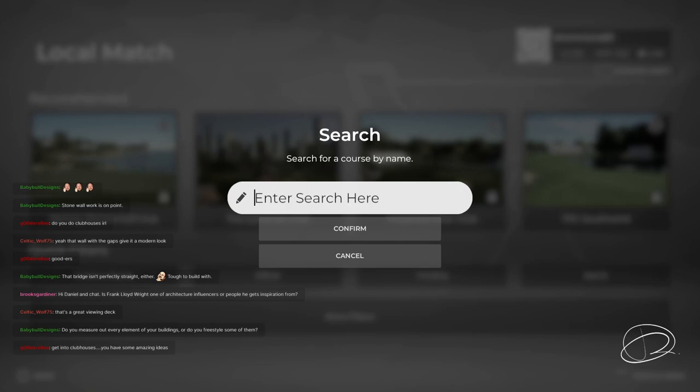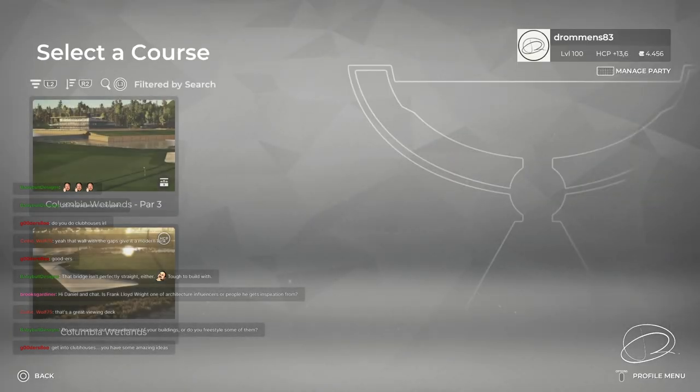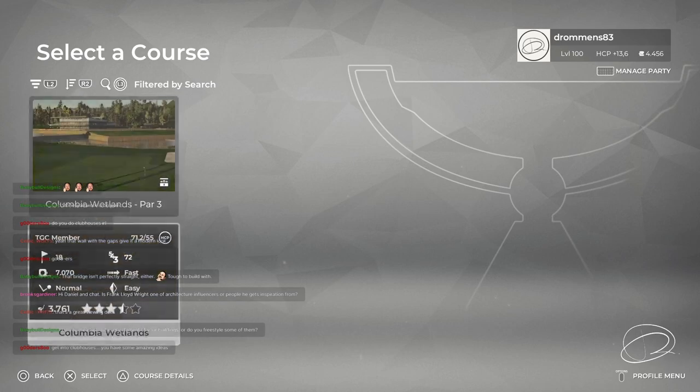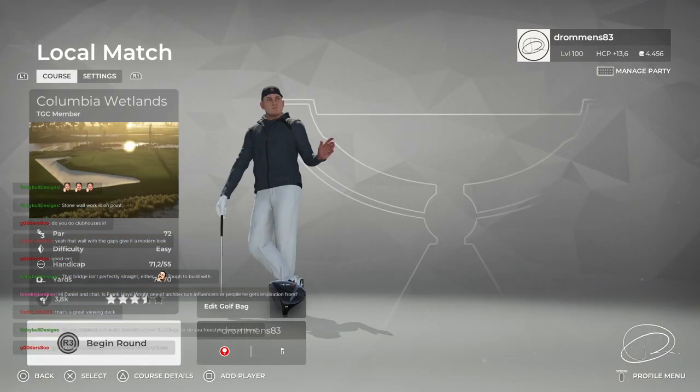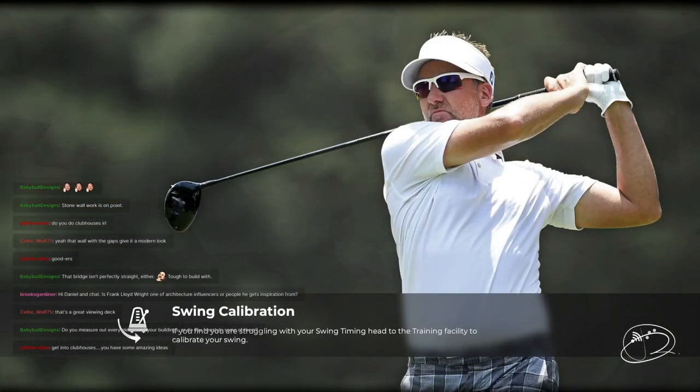It doesn't have to always be the end of the 9th or 18th — Petro does it on his 6th hole. On his national treasure course, around the 15th or 16th, it looks like it's ending and then it goes on another little kind of loop. That surprises you.